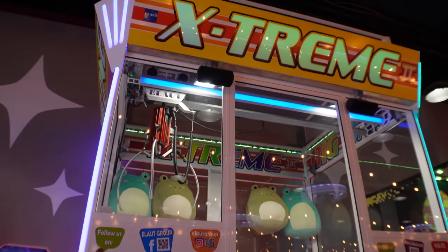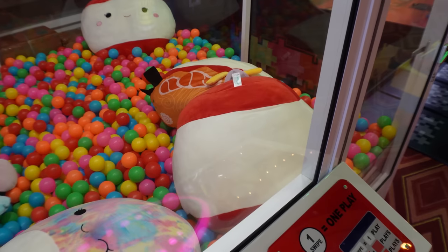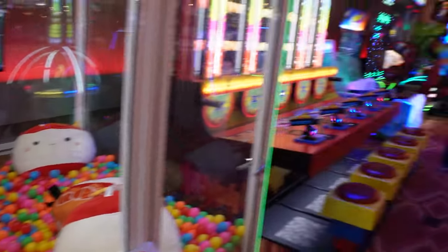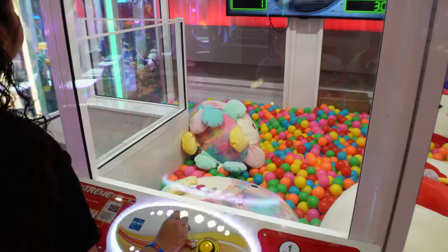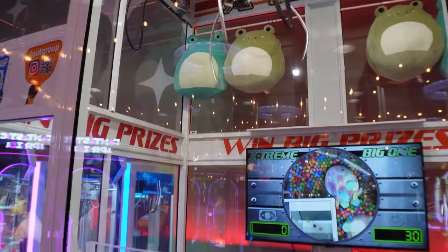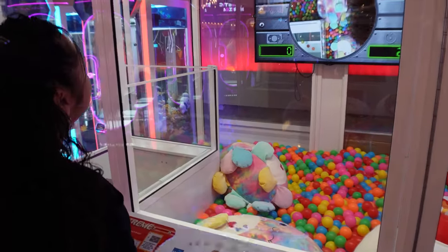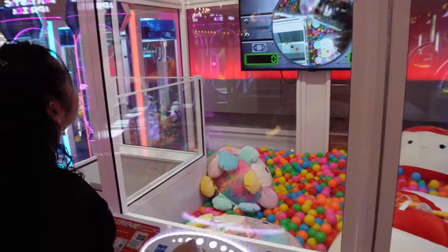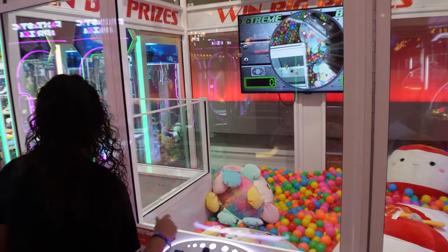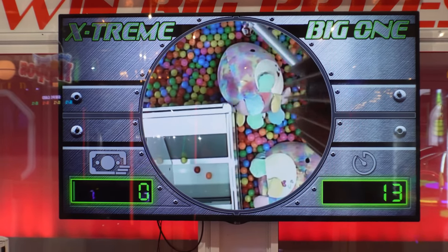Oh, it's the extreme claw machine right beside that one. Look at these prizes, guys — that is a really huge Squishmallow. Where is Crystal? She left me. Crystal, we're playing the really big Squishmallow, get over here. I wonder if you win one of these Squishmallows, can you trade it for one of those up there? Because that's a big frog and a crocodile. There is a camera on the claw itself so you can see where it's supposed to drop, but I never trust that — and you shouldn't either, guys.